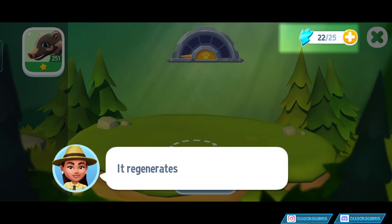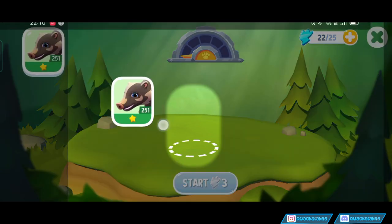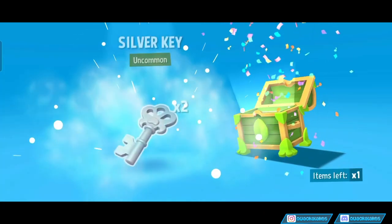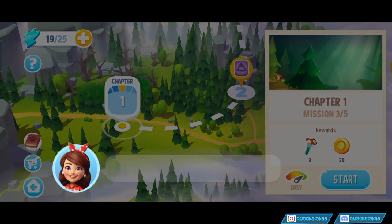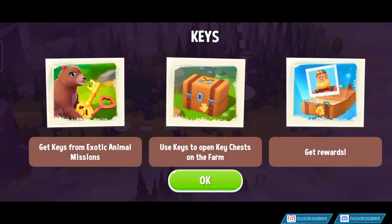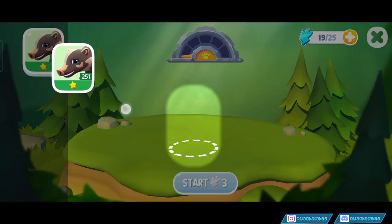Doing exotic missions costs animal energy — it regenerates automatically. So we've got two different kinds of energy in this game. We can pop our guy here, and again if we've got five attempts it looks like that means it's guaranteed. But I imagine if you have weaker animals then you won't have a guarantee. You've collected a key! Keys can be used to open some of the chests that appear on your farm when clearing weeds, trees, and such. Use keys to open key chests and get rewards. No stickers — we can get stickers for it! Yay, I can put them in my scrapbook.